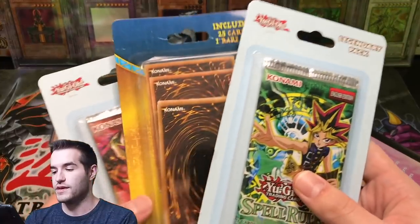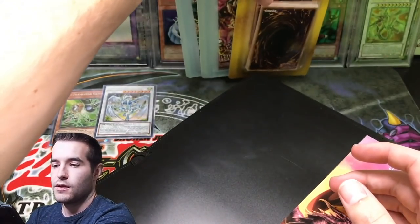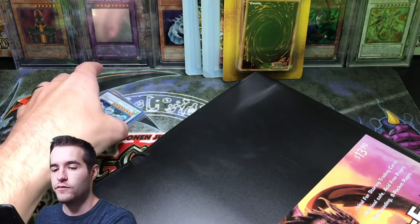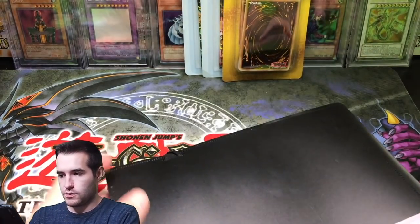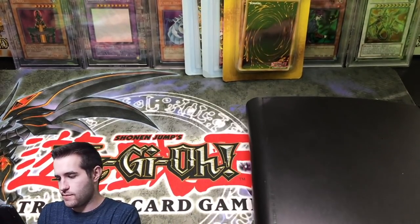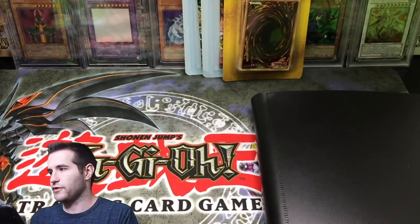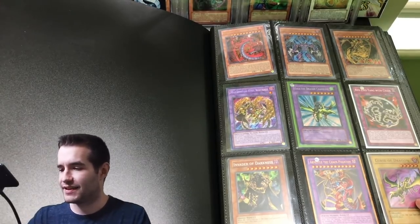I guess we'll save those Collector Rares and the crazy mystery product for the end. Let's move these out of the way real quick so I don't crush them with the binder or something. The binder is going to be sticky - we don't like sticky around here. We definitely need to adjust the camera angle. All right, I think we finally have a semi-decent view here, so here we go.